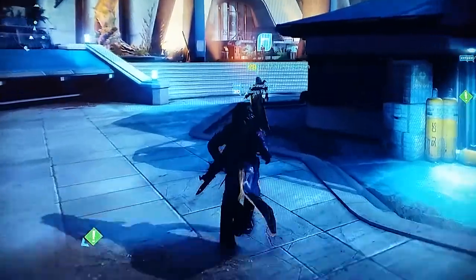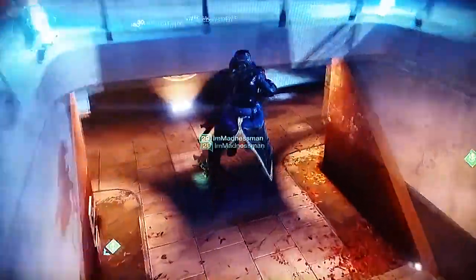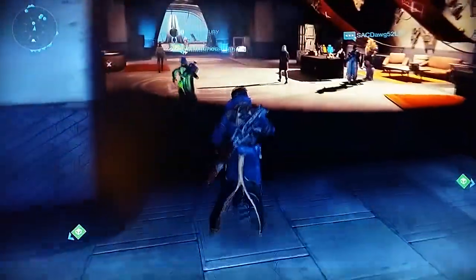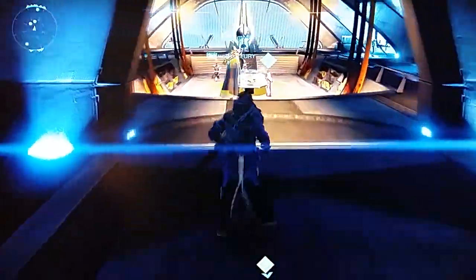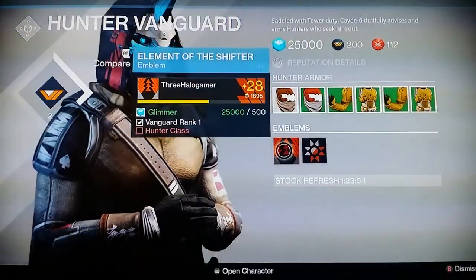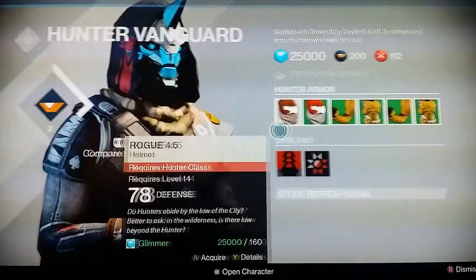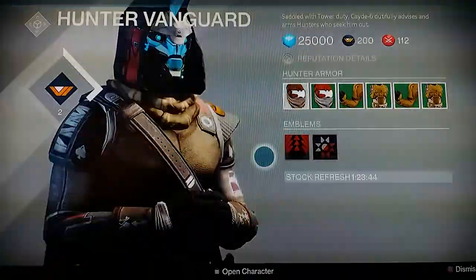Let's go check out the Vanguard master armor — it looks incredible. At least the hunter armor does; I'm not sure about the warlock or titan. The hunter stuff is incredible — the mask looks like a gas mask, like something from Killzone. Unfortunately it's not letting me preview those; it's not showing up for me.